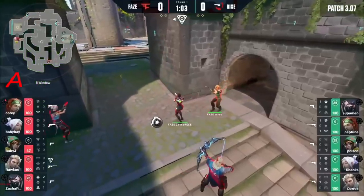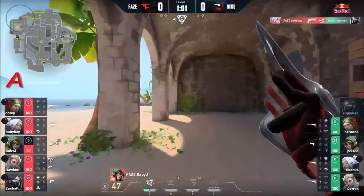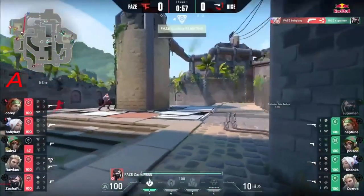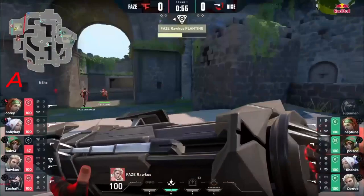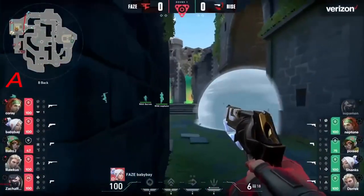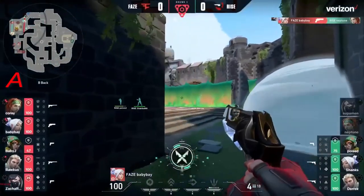Using his orb for that, and he's using that wall on that left lane to try to maybe set up the retake. He's getting taken down by Baby Bay — a huge opening pick there with the share up. And now we're going to see FaZe throw their own wall down to block off that link. Here come the flashes and smokes, but the recon dart is not going to find too much.